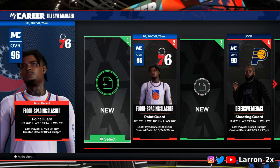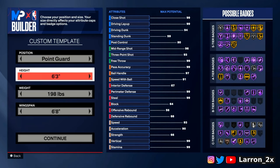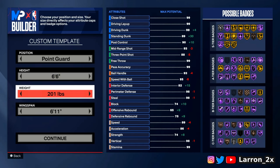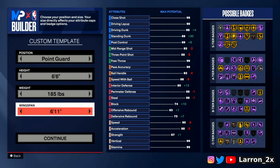Let's get straight into how you make them. You want to go point guard, six-six, 185 pounds, as fast as possible, and then wingspan I went six-eight.